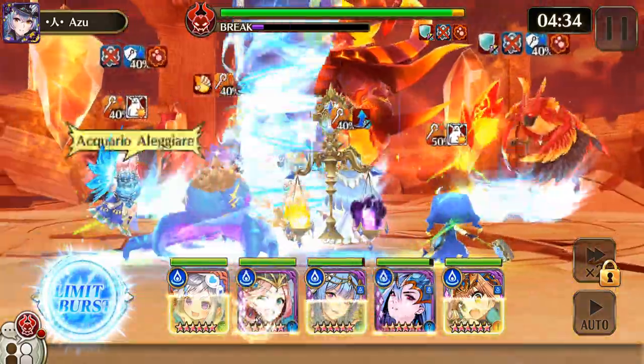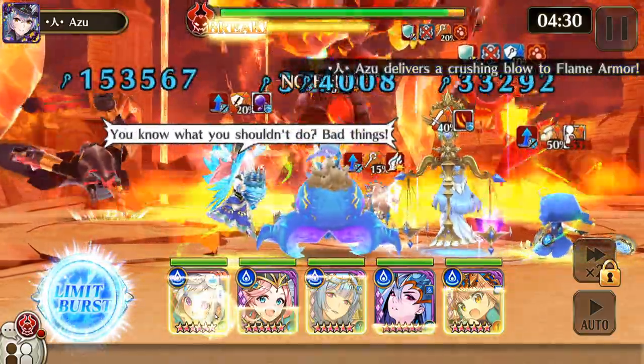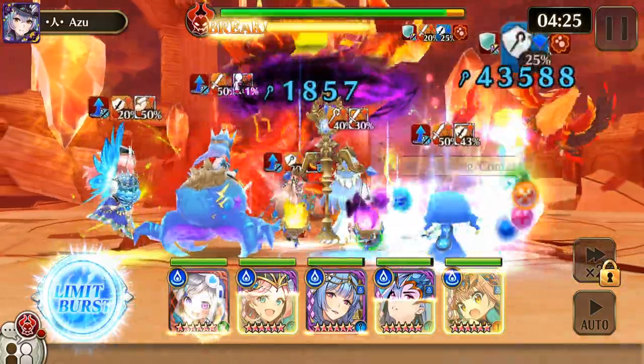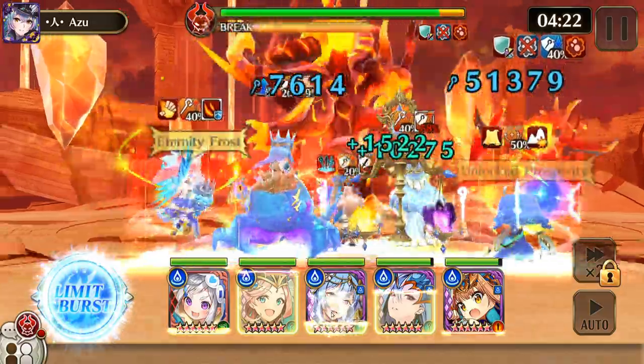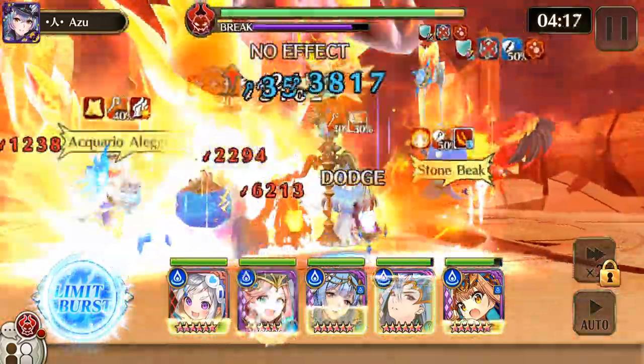Burn effect applies to Aesir and Beast. His Auto Skill does fire attack damage and flame chain for 3 turns, and fire wound for 2 turns to all heroes in the Kinect battle. Flame Chain applies to humans, Therians, and Yotan, and fire wound applies to all races.